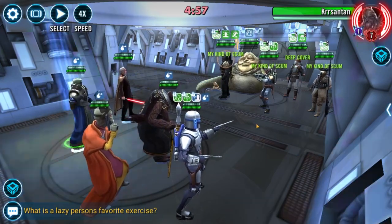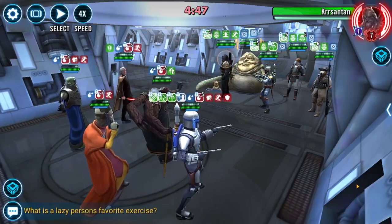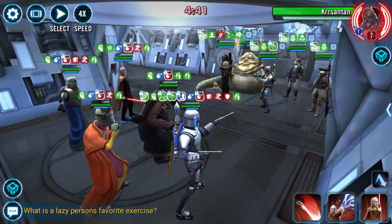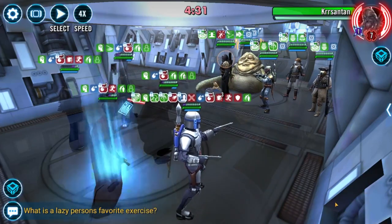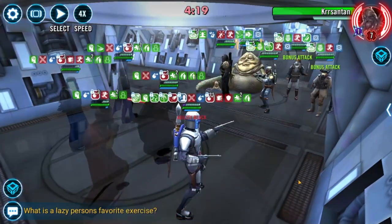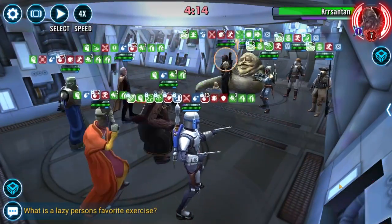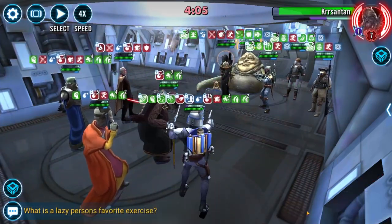What's up guys, it's Glermit here and in today's video I'm going to be walking you through how to consistently beat Jabba with Trench. Note guys, this is in squad arena so it doesn't have the Omicron in play — it also doesn't have the Territory War Omicrons in play. The Omicron wouldn't make too much of a difference here, but in Territory War you would need Trench's Omicrons to make this work.